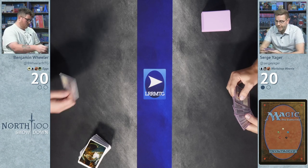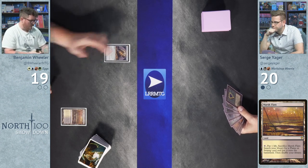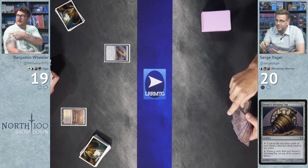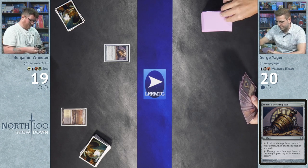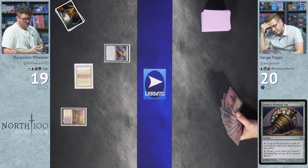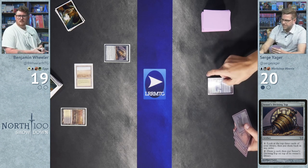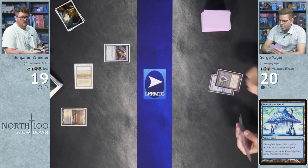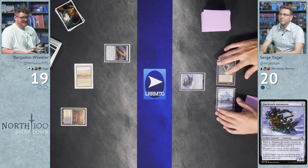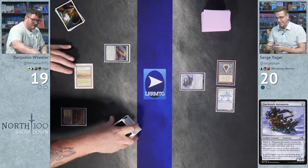Sensei's Divining Top — a card Wheeler hasn't seen in a long time. Surge opens with Seat of the Synod, Mox Sapphire, and casts Patchwork Automaton on turn one. Surge notes he could sequence it differently but getting Patchwork Automaton out on turn one in this deck is very strong.